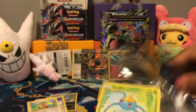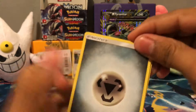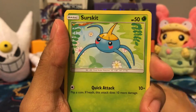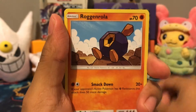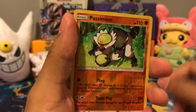Now for Sun and Moon. Online code. We got the Energy — Steel Energy. Lillie, Herdier, Crushing Hammer, Surskit, Growlithe, Crabrawler, Mareanie, Roggenrola. Reverse Passimian.